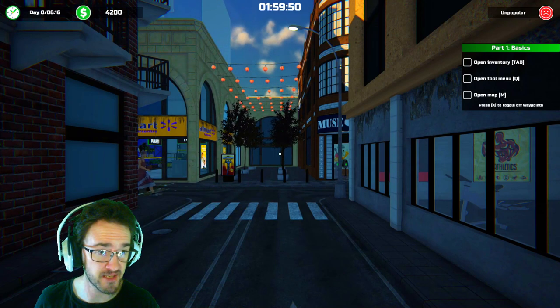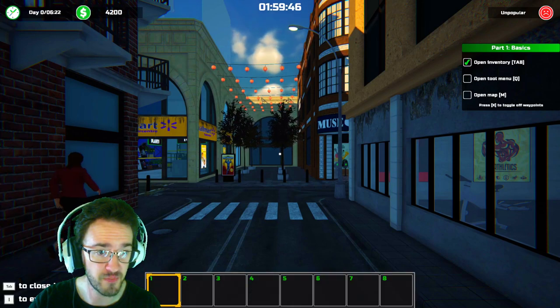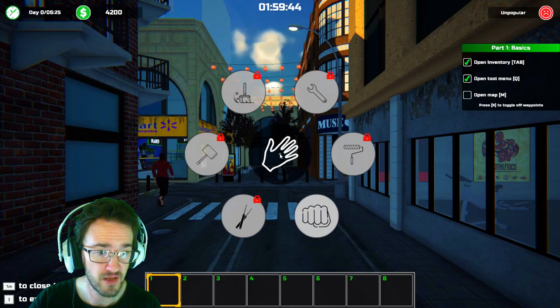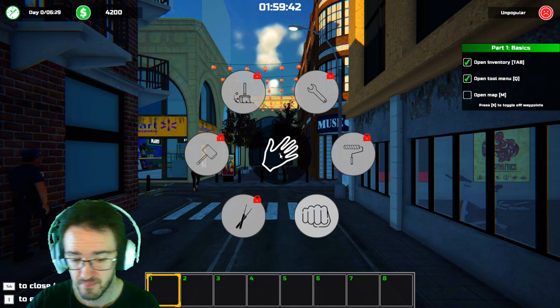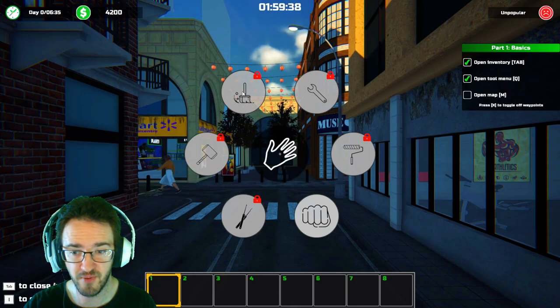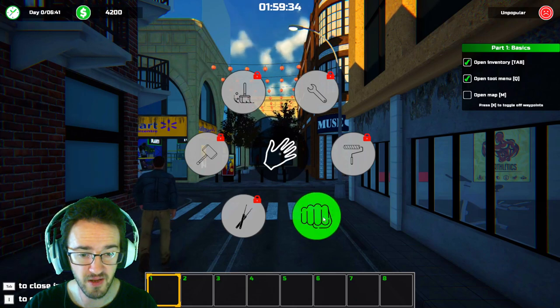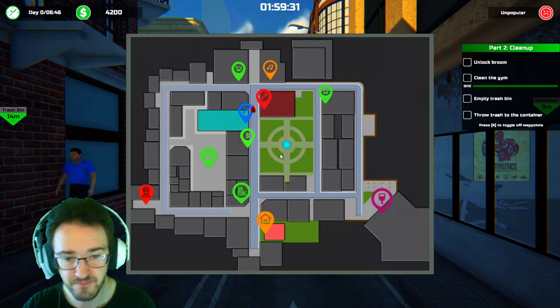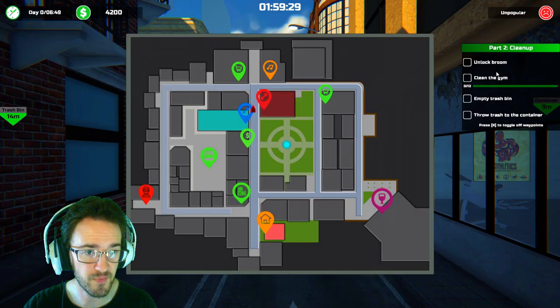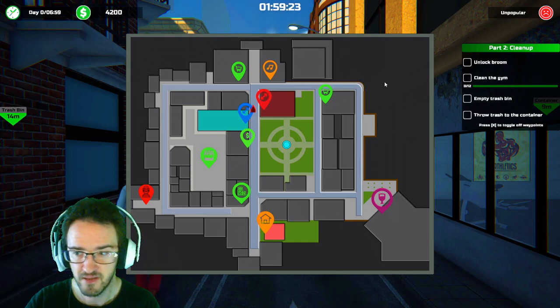Part 1 Basics. Open Inventory. Open Tool Menu — Q. Open Map — M. Why does this look like Akiba Strip? Open Tool Menu, open Map, Unlock Broom, Clean the Gym, Empty the Trash Bin, Throw Trash to the Container. Okay, there's my map. Unlock the Broom — do I have to go to an Equipment Store?